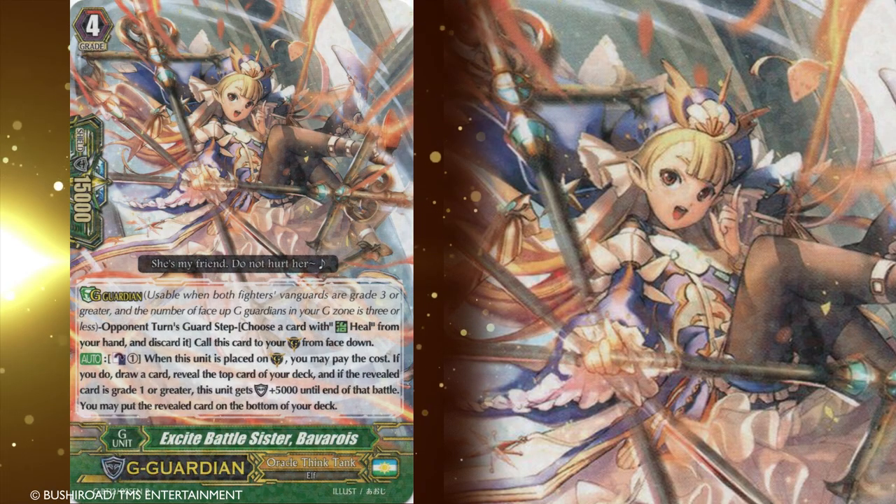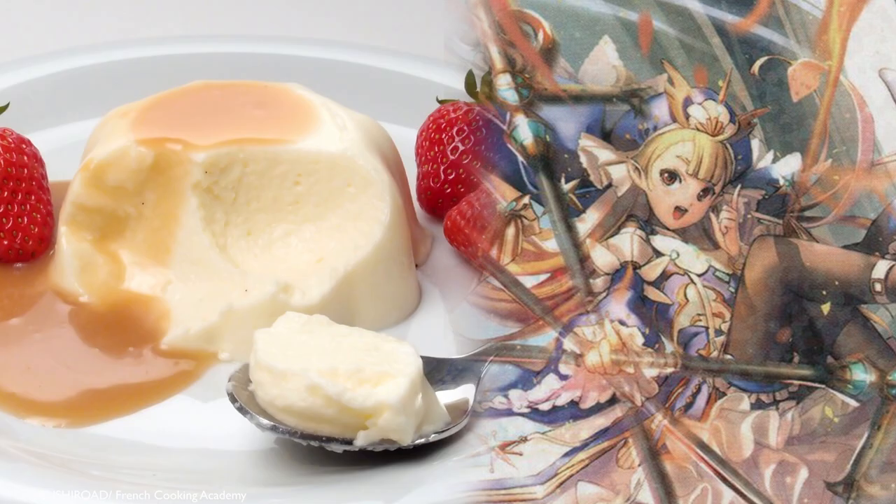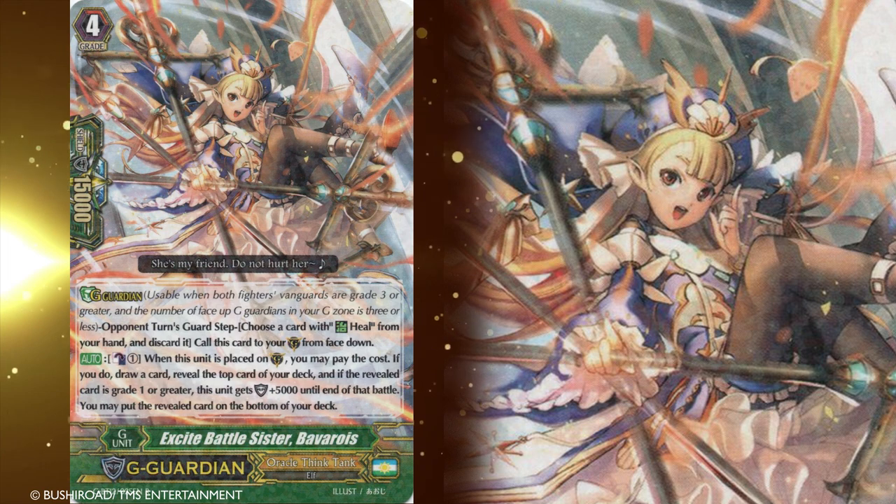Excite Battle Sister Bavaroa. Crème Bavaroa, or Bavaroa for short, is French for Bavarian cream. It is a dessert made of milk thickened with eggs and gelatin, folded in whipped cream. It looks similar to a panna cotta — we'll get to that later. And that's it for grade 4s.